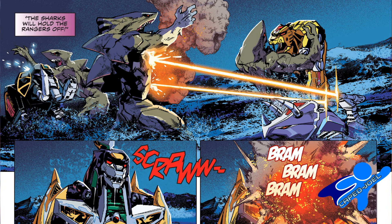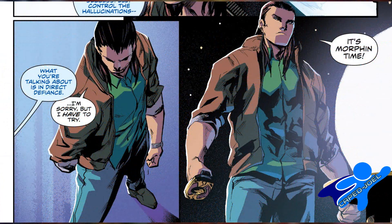Rita can't let this sort of aggression stand, so she has Finster whip her up some shark monsters, which she not only creates and then sends to Earth, but makes them grow all in one go. This is one of those things you always wondered in the show — why didn't she just create a hundred monsters, make them grow, and steamroll all of Earth like this was Pacific Rim?